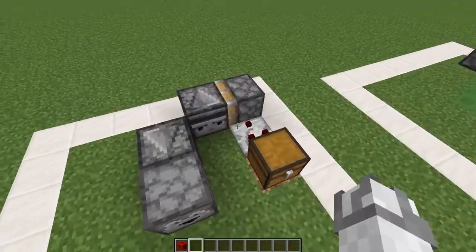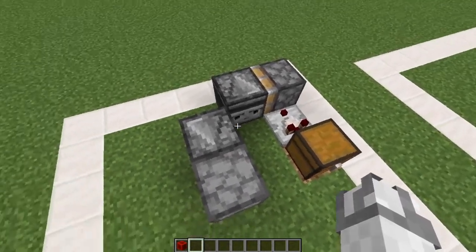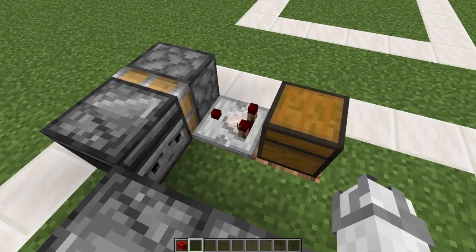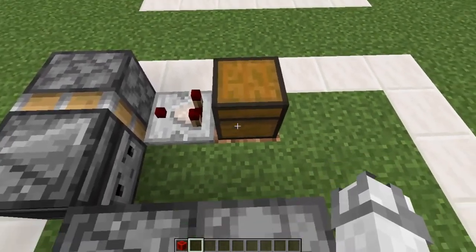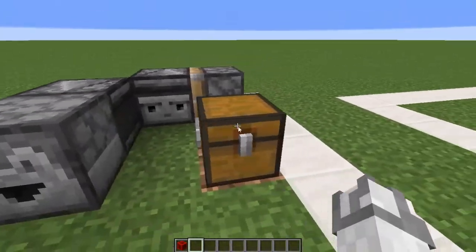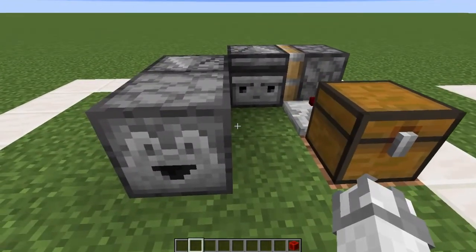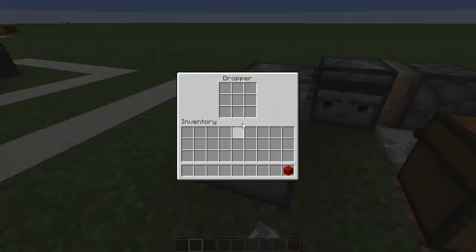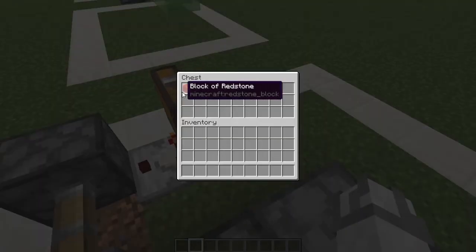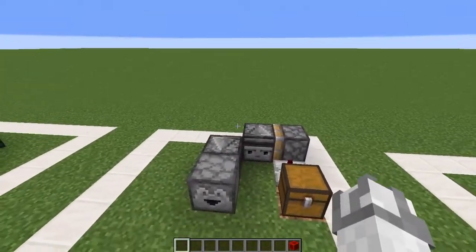Another thing you can do is combine the observer and comparator. You can take the signal output of a chest and relay it as an output string. If we put even one item in, it will dispense; if we take that item out, it will stop dropping items. As you can see, the comparator is powered, which means that piston will go off.